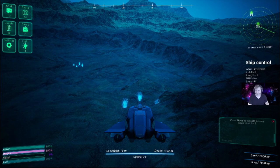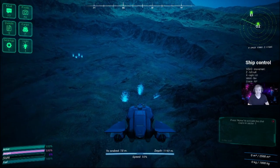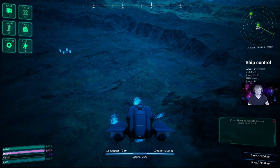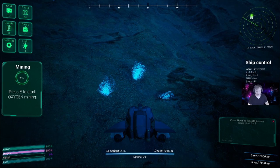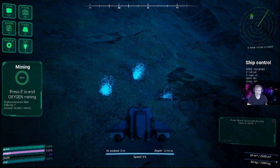We're going to mine some oxygen. To mine, you want to get the nose of your sub into the middle of those geysers. When you do that, on the left-hand side it'll say press E to start mining oxygen. Press E and it starts spinning, counting up to a hundred percent. For oxygen, every hundred percent gives you 50 cargo, and your starting cargo capacity is 1,000 — you can get modules to upgrade that.